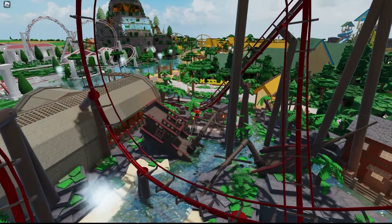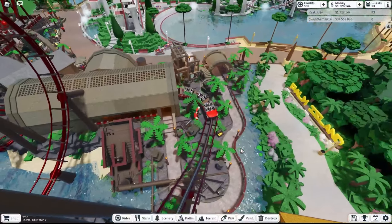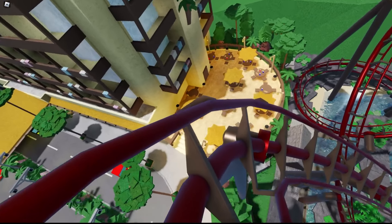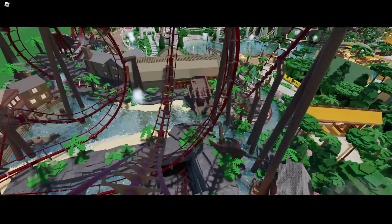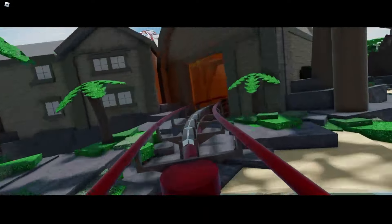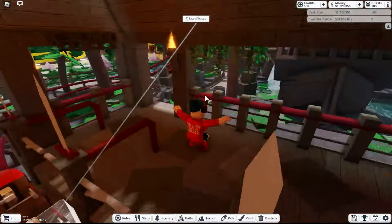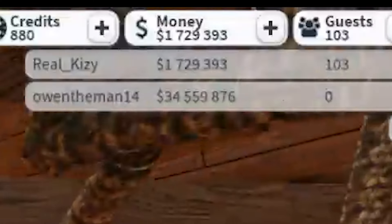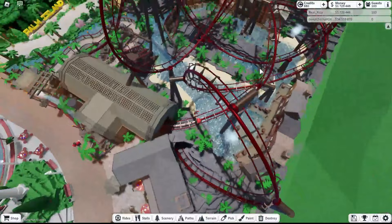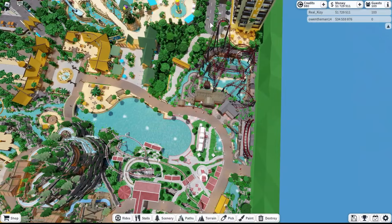Look at that shape — that got wrecked, that is so cool. It's literally split in half. Here we go — the Swashbuckler. Oh, this one's a pretty intense ride, this one needs that big mode. Here we go — dang, this ride is so cool. It's so compact, but they made it work so well. This guy Owen the Man is so good at making things compact and actually good.